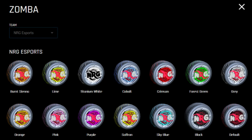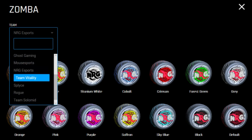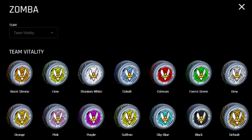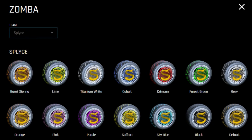You'll also see it here with NRG's default colours, which is a much darker version mixed with more black. Honestly, I really like these. I can't wait for these to come out, because I want to get these specific ones that are colours you'll never be able to get with any sort of normal painted Zombas, and then I could use that to make some nice car designs.